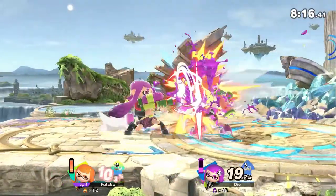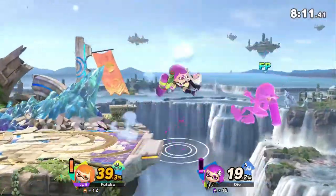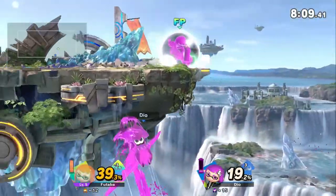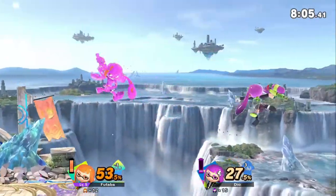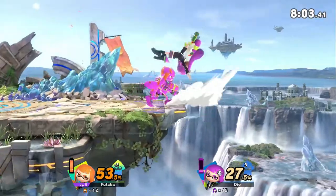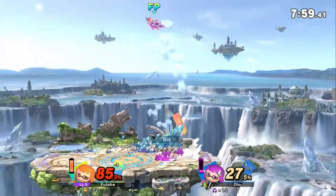I see you, I see you, inkling, trying to escape. I'm going to paint you a new one — get it? Edgeguarding with this amiibo is probably the best course to take, because inklings who can edgeguard are, like, very annoying. So this inkling can edgeguard very well, I think — will be set.